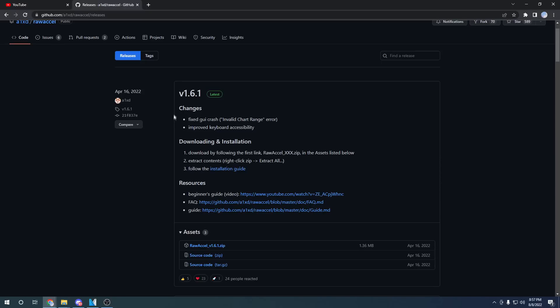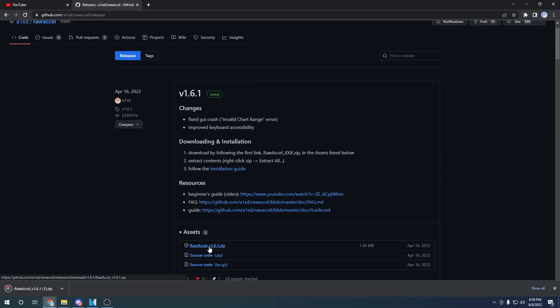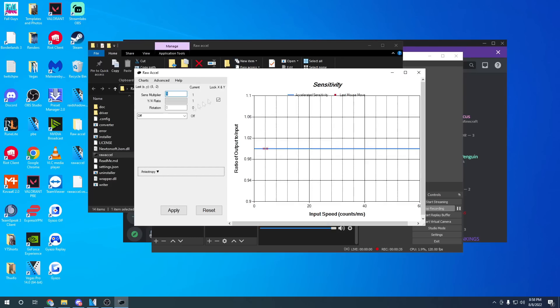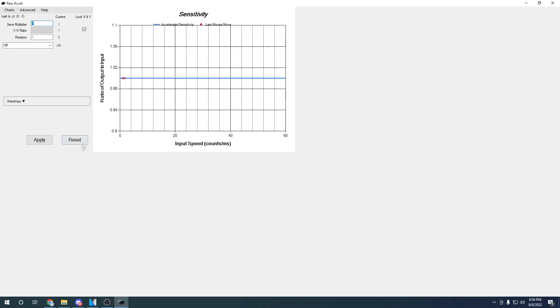In order to get raw excel, you're going to have to go to this GitHub link — I'll link it in the description — and download the raw file. Extract it all to your desktop, and once you've downloaded, simply just run the installer and restart your computer. After you've restarted your computer, go ahead and open up raw excel.